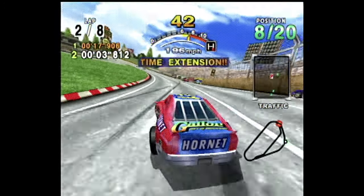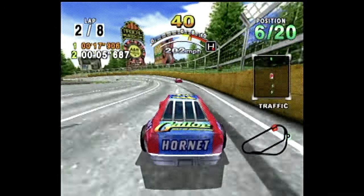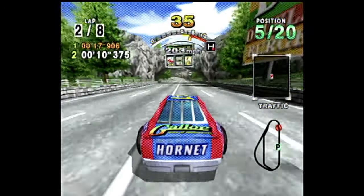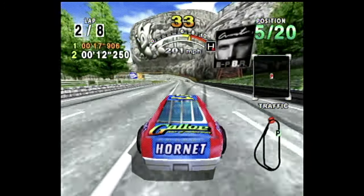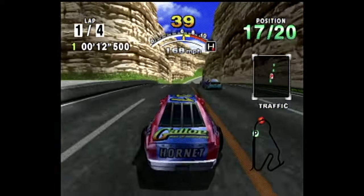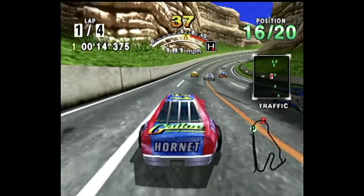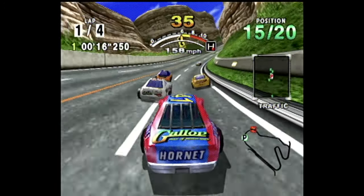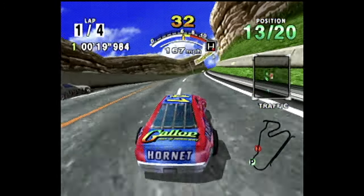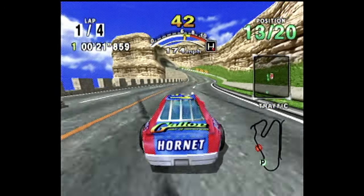While the controls are simple — with just gas, brakes, steering, plus gear shifting for those who prefer manual transmission — there are two techniques that make the difference between a finish and a time over: drafting and drifting. If you drive behind another car in front of you, drafting with them allows you to go much faster than you normally could, and get the speed you'll need to move up the field, recover when you slow down, and shave off the precious seconds needed to reach that next checkpoint.